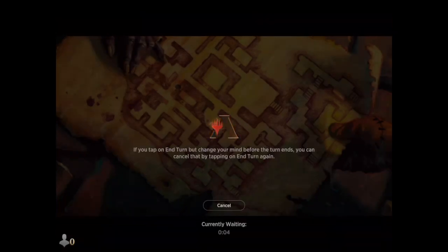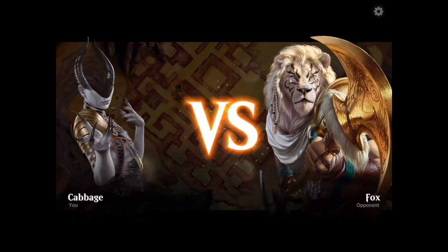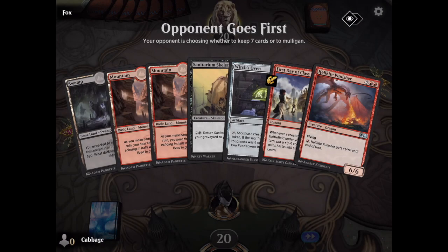This is part of the Mid-Week Magic — it's a weekly thing. They offer different modes that are free to join, and then you get like a card or two if you win. And Artisan: you can only use common or uncommon cards, and then basic lands.